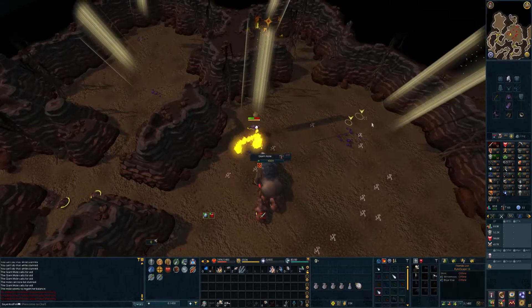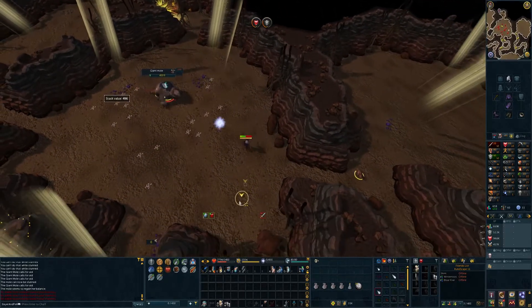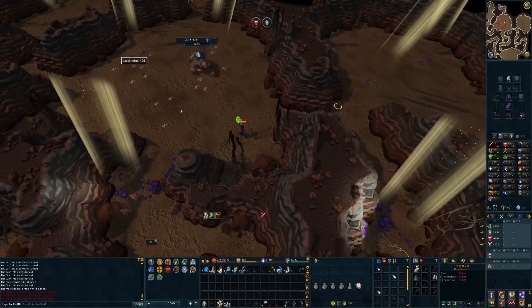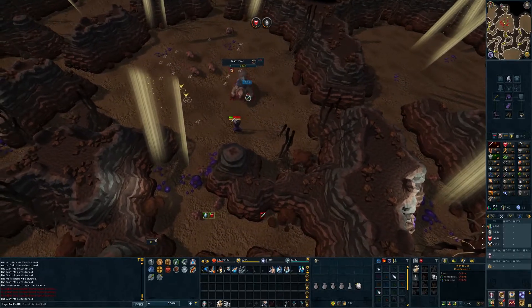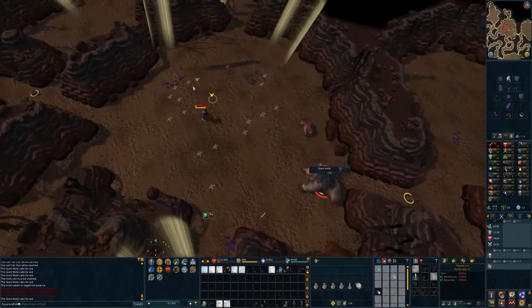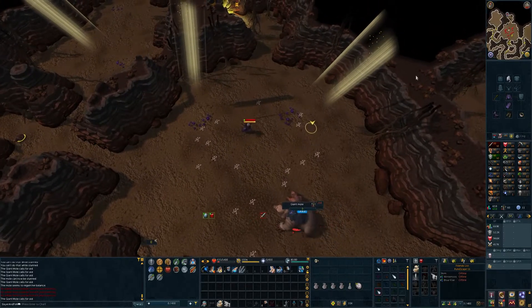Let's kill these little moles. I think this is probably the closest boss fight I've had in a very, very long time. 3k health. 2k. Come on, last bit of damage. 300 health — we can do it. Don't splash. There we go. It's done.